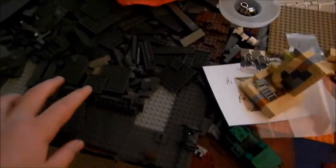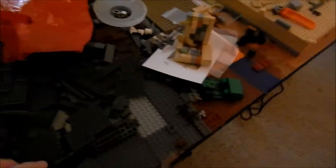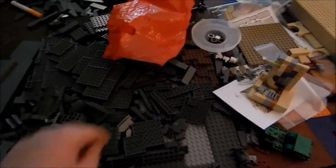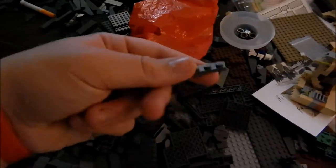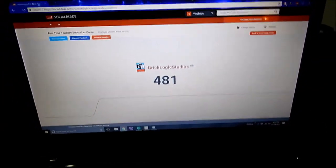After dismantling Malastare, I've got this base plate here which I need to take apart, sort, and organize so I can use some of those pieces in the MOC. The base plate itself is the main piece I want to salvage, but there are also some good parts I'll be using for Feed.